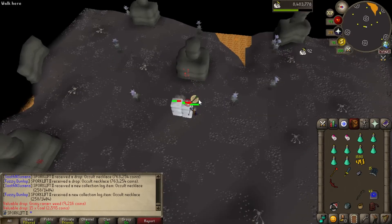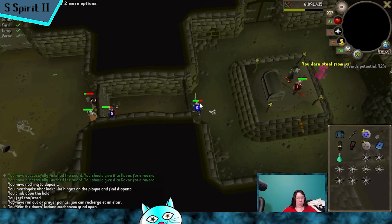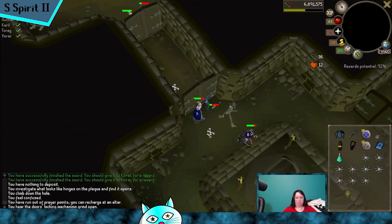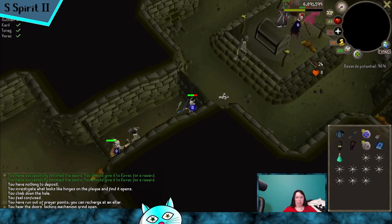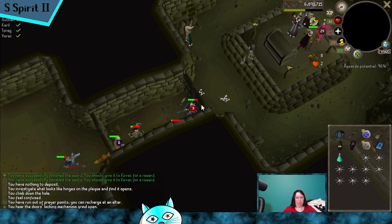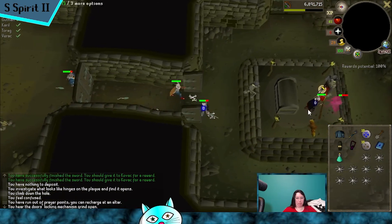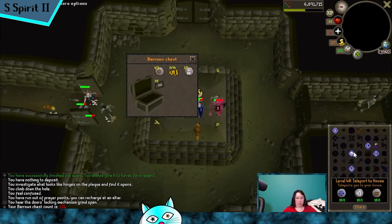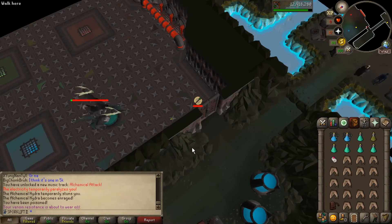The only thing we're missing is to complete a barrows set and add crafting to boost for the black dragonhide body to finish off the Morytania elite diary. Then it's straight into the hall. I only come out to do bones every day because I don't have enough charges - I think like 150,000 or something, but it's definitely not enough.